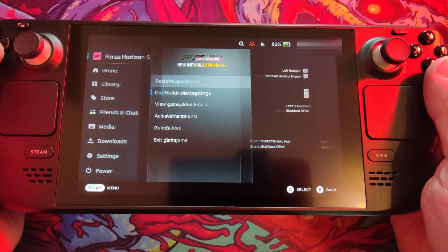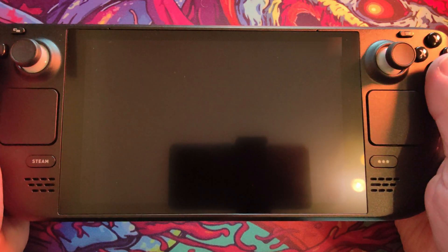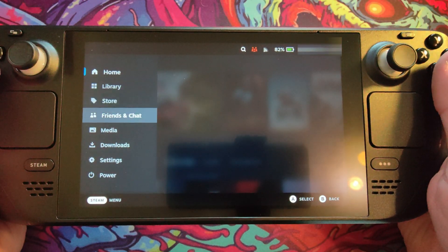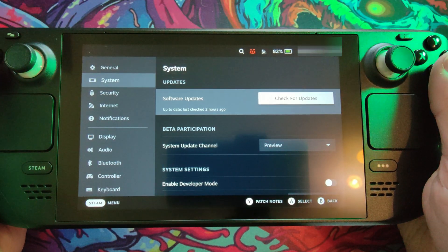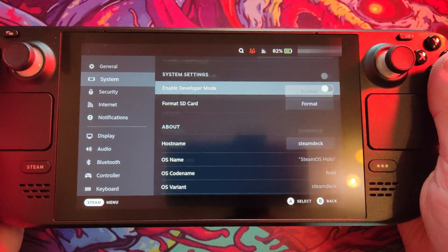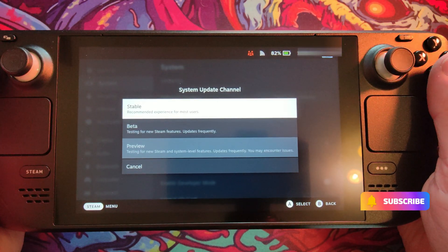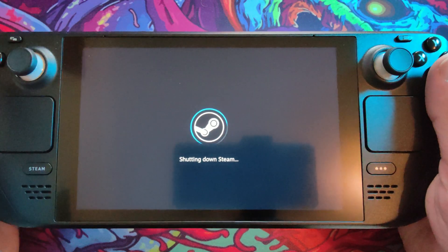So what you need to do: first you need to exit your game. Don't worry about installing the game or doing anything like this — it's to do with SteamOS 3.4. If, like me, you like to use the most bleeding edge version, you'll be on the preview version. Here you can see we're on 3.4 and I'm on the preview version. If you put this down to the stable version and restart your Steam Deck, everything will be golden.